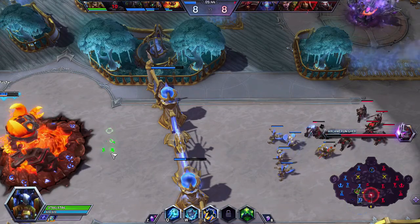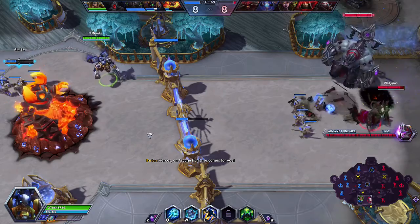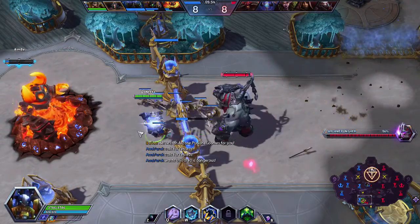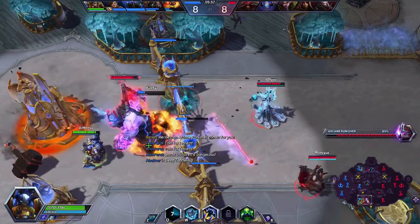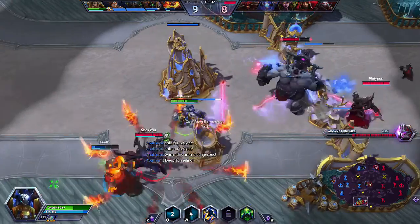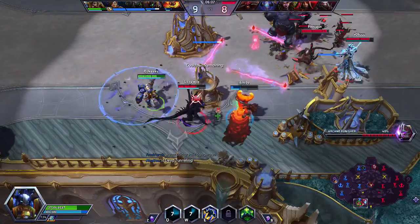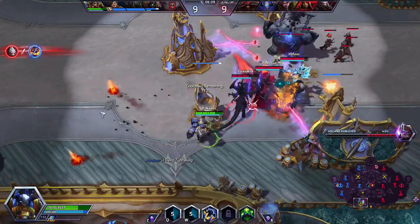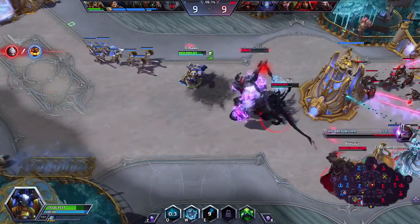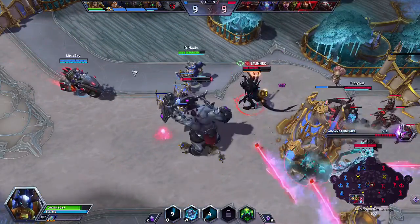They got the Punisher. We are ahead in XP because of our Abathur, so that's good. I stunned him to try and help my Ragnaros have an opportunity to get out of there, doing crit damage, but unfortunately it wasn't enough. There we go — got another stack for my Storm Bolt.